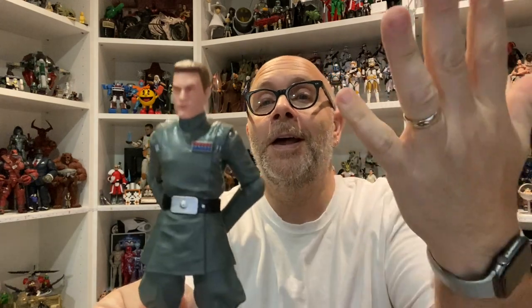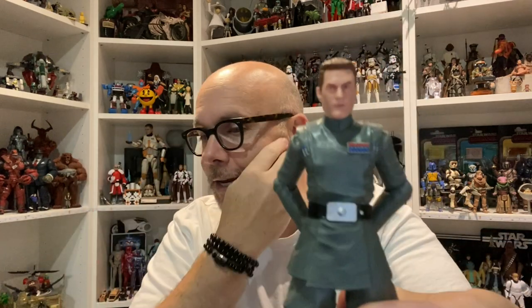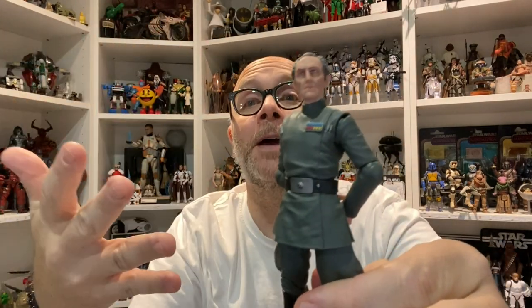We've basically seen this figure from the neck down at least three other times — that would be Vice Admiral Rampart from The Bad Batch. It's an imperial officer body. The body isn't bad but could maybe use a little update, though we know how long it took to get an updated stormtrooper. So this body is essentially Grand Moff Tarkin, General Veers, or Admiral Piet — basically the same body.